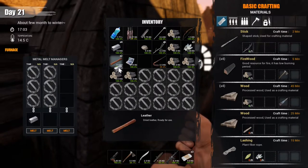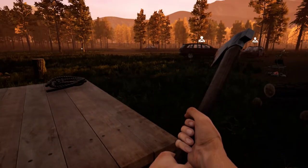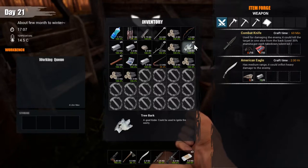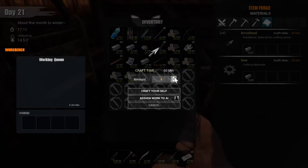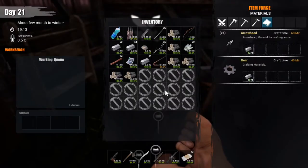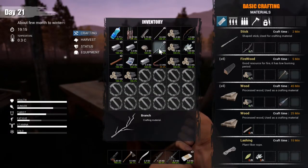We should have some of these ready already — yeah, we do. Is it already getting dark? Seriously? Wow, time goes so fast in this game. Let's get some arrowheads going. Let's make eight arrowheads — they're all falling on the ground because I don't have any slots left in my inventory. Let's just drop these logs.